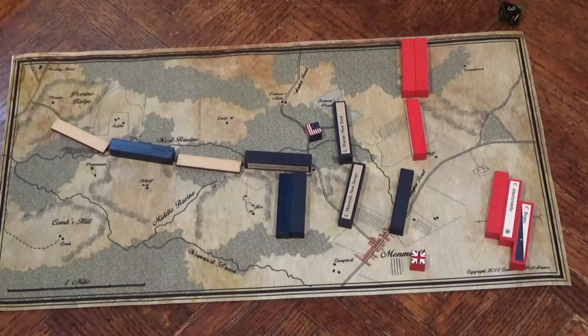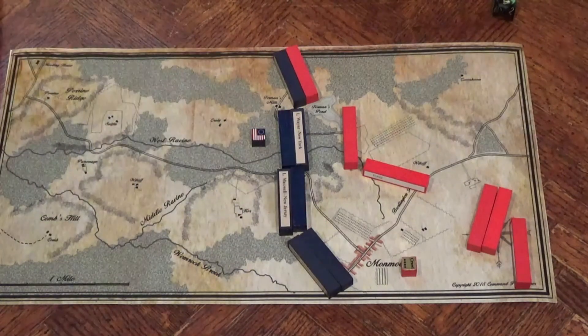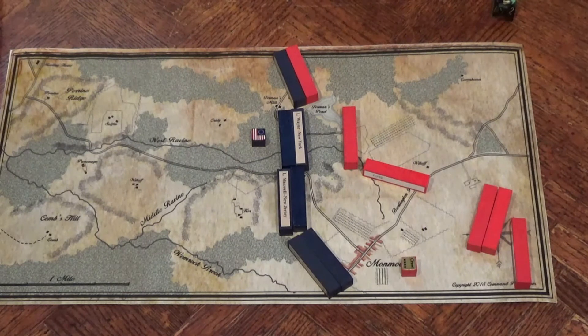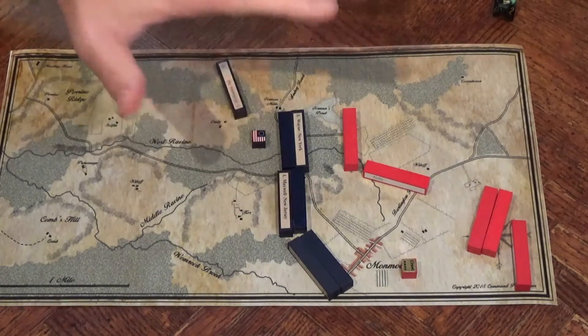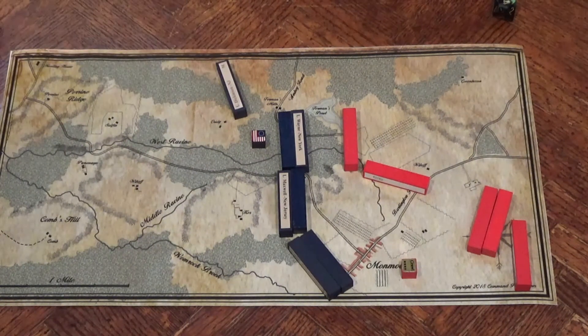Scots Pennsylvanians move up to hold as Maxwell regroups. Turn 4 — this turn, Cornwallis used his initiative and got the kind of turn order he wanted; in other words, he made his alter turn order roll. Here the militia is driven back, but the detachment is no longer.